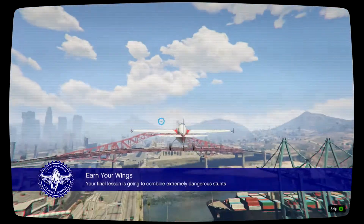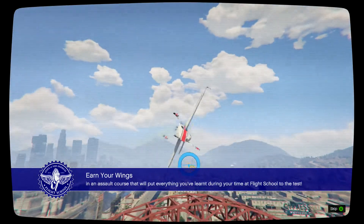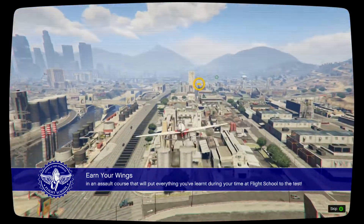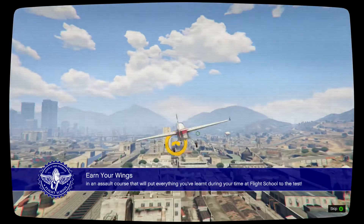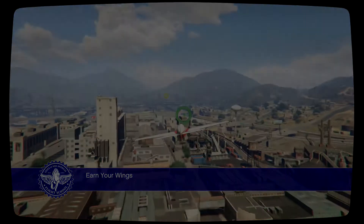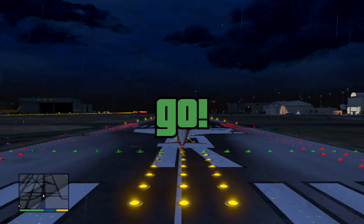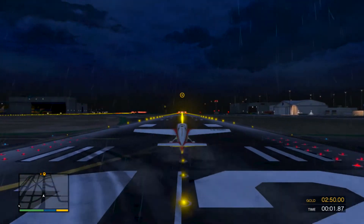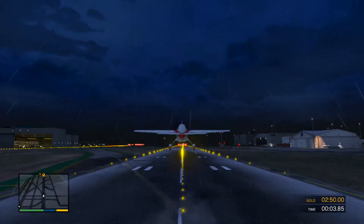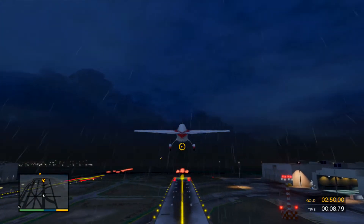Your final lesson is going to combine extremely dangerous stunts with highly populated city areas in an assault course that will put everything you've learned at flight school to the test. I hope you've been practicing knifing and flying upside down. The checkpoint circles are color-coded — I think the green one means knifing, which means your plane is on its side, but we'll see. There are gonna be special gates that require you to fly upside down or knife through them.